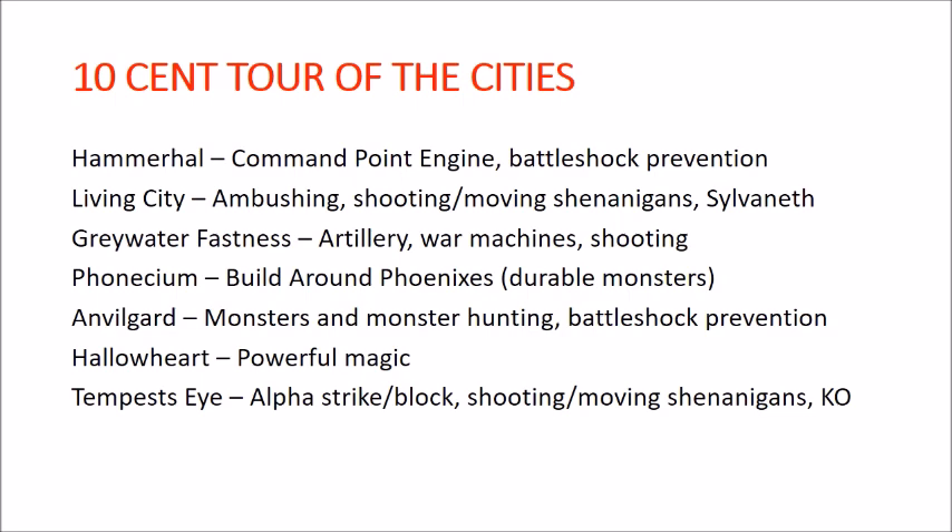The Living City has a very strong ability to ambush with units — deploying off the board, coming in six inches off the board edge and nine inches from enemy models. It also has a command ability to make a normal move after shooting, which pairs well with the ambushing abilities. You can also include Sylvaneth for one in four of your units. Greywater Fastness is all about artillery, war machines, and shooting — your traditional gunline army, everything building around shooting the opponent.